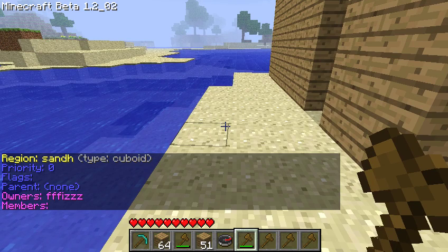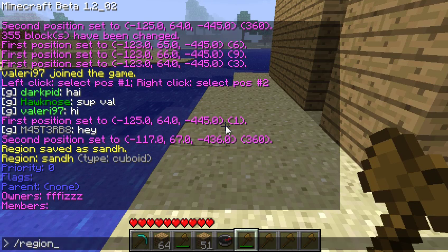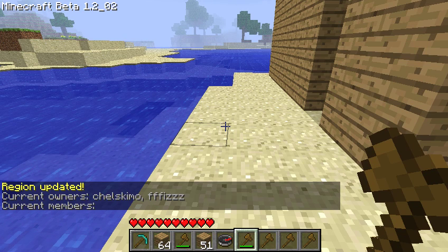If you want to add an owner, you can use region add owner, followed by the name of the property and then the player's name. So we'll go ahead and make Chelskimo an owner.